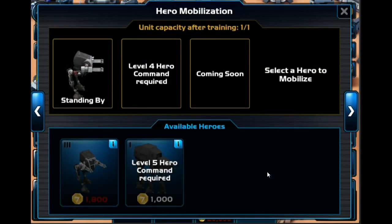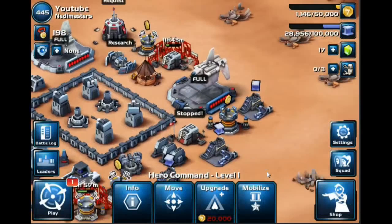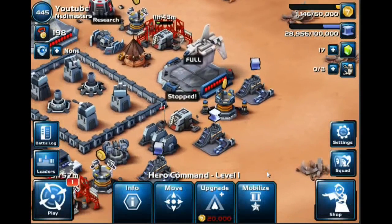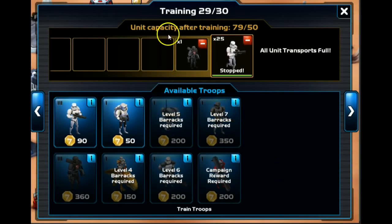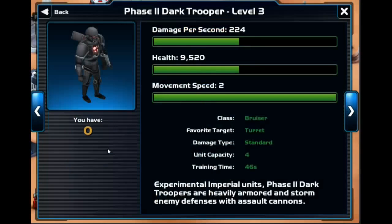Constantly make sure that your troops are queued up and ready to go. You always want to over-queue troops so that way, once you enter the battle, your new troops start creating. You can see here we have 25 stormtroopers creating and one Phase 2 Dark Trooper creating here.